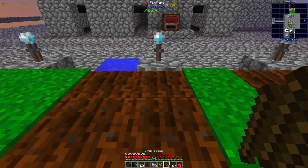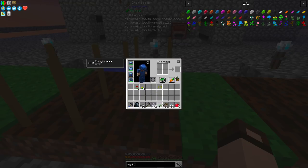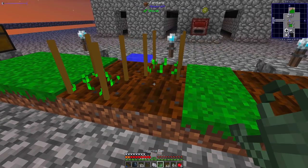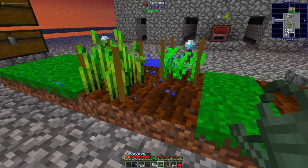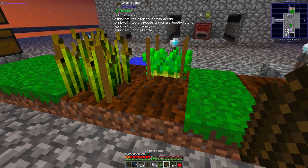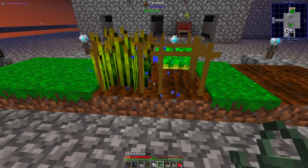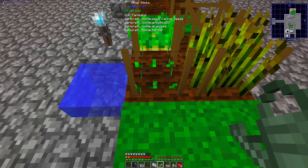So, what we want to do is put down some crop sticks next to each other — put one as potato and one as wheat. Once you get the watering can, it is very useful for accelerating this process. So the wheat is all the way up, and the potatoes are all the way up. Now, to crossbreed them, put down two sticks to get these crossbars. Click right in between, and — this is now carrot seeds. We've successfully got a crossbreed.